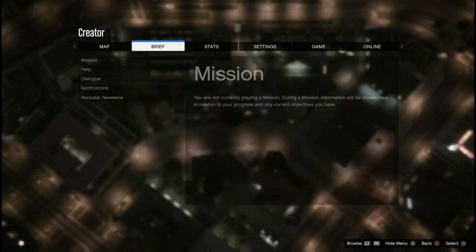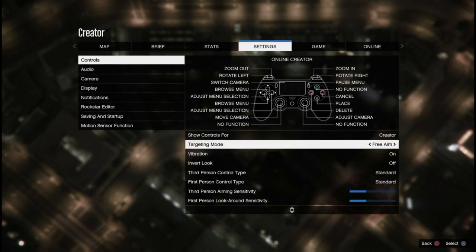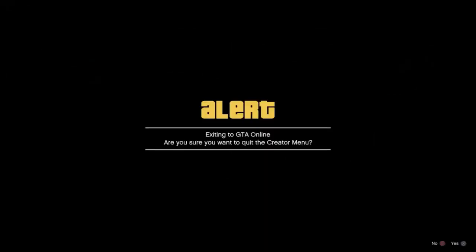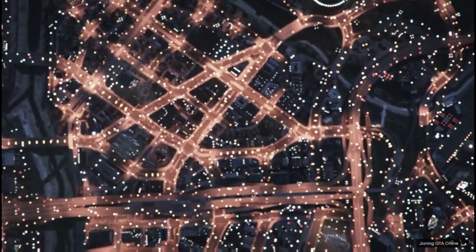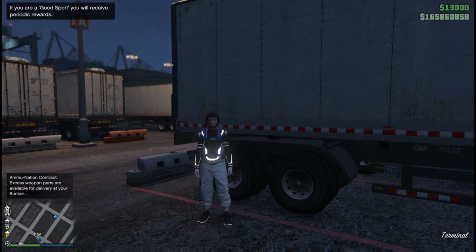From here, hit start, go to settings in creator, go to controls, then targeting mode. Set your targeting mode to assisted aim full. Make sure it's set to assisted aim full, because we're going to be joining off of somebody sitting in a Titan at a job invite-only session — like Aniwac. Once that's done, back out and exit GTA Online, which will put you into a whole new session.